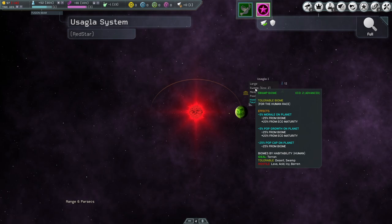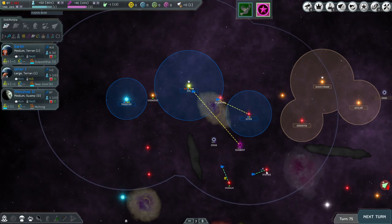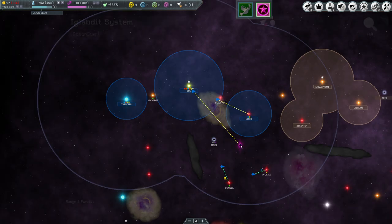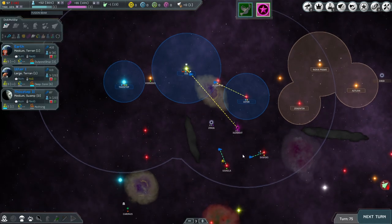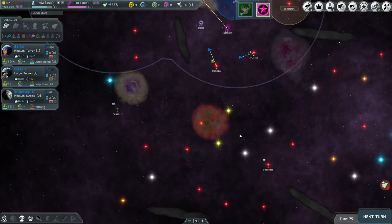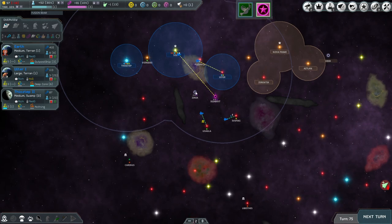Overall we're losing morale — which affects production — losing pop growth, and slow production here. I'm second-guessing myself. I'm thinking about the two story belts: what if we take both outposts there? Do we even need to put an outpost on this planet just yet? Down here there are likely going to be more empires.